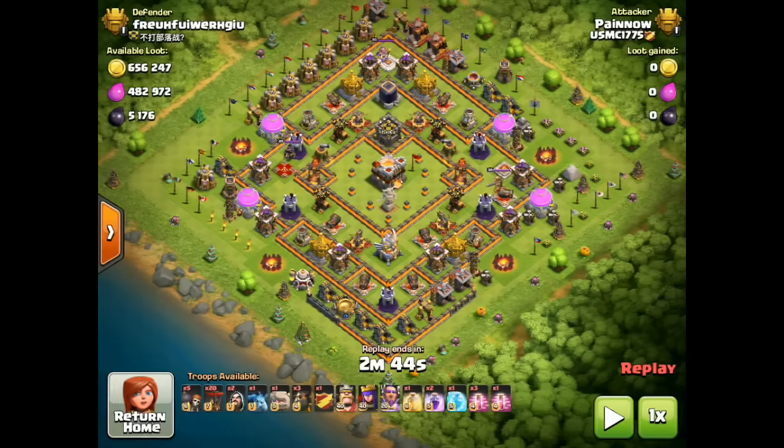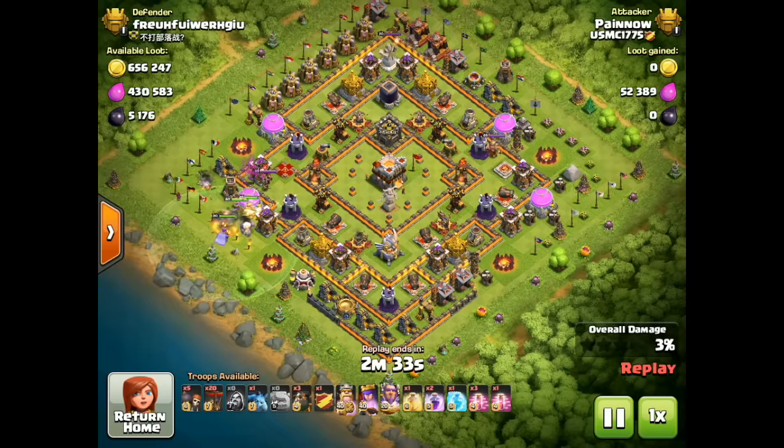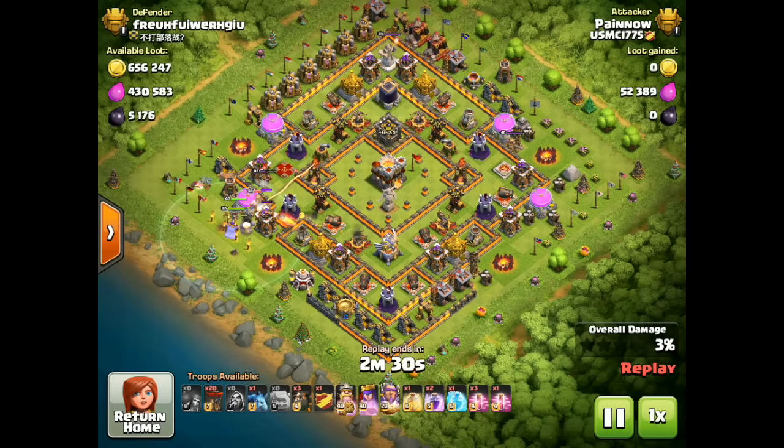Let's start with Payne of USMC. Payne is doing a multiplayer attack so he doesn't have too much time to plan, but he's going in from the west side with his kill squad. He's got a Golem, a CC of Bowlers to follow up as well as his heroes, a couple of Wizards for the funnel, and Wall Breakers cracking that wall in the corner.